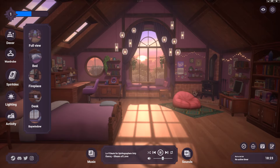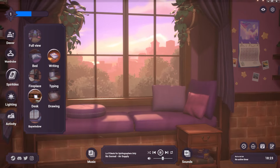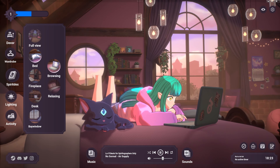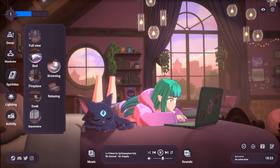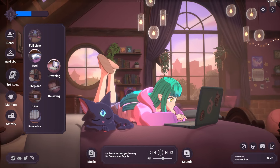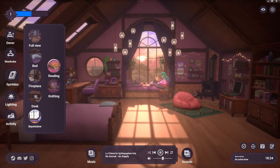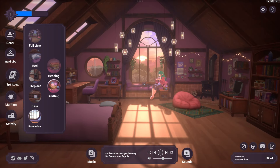For activities, let's check the bay window — you can also choose the desk area, the fireplace, or the bed. There does appear to be a minor clipping bug with the feet on one activity, hopefully the devs will fix that. You can relax or do breathing exercises, and there's also a full view option.